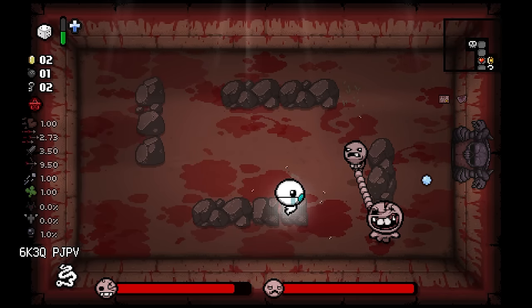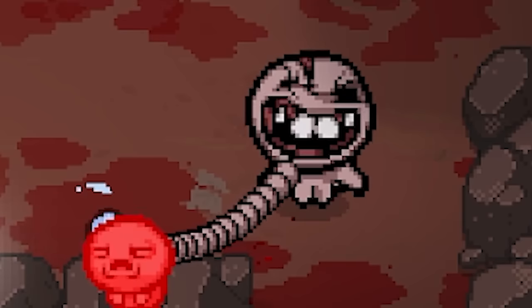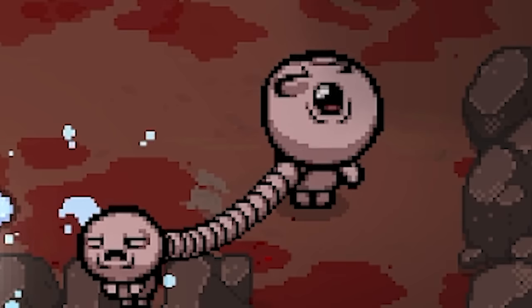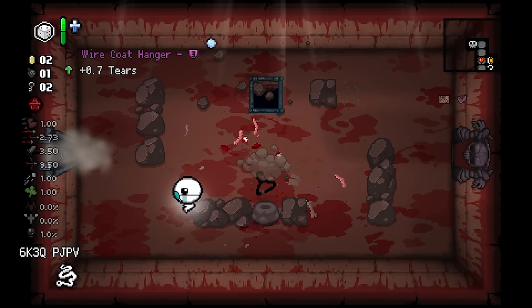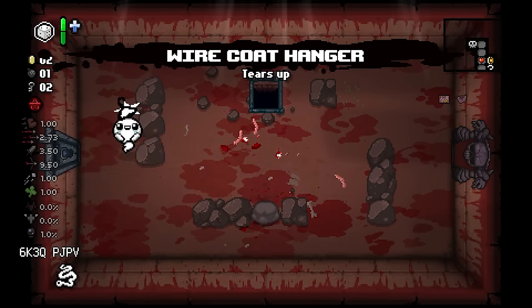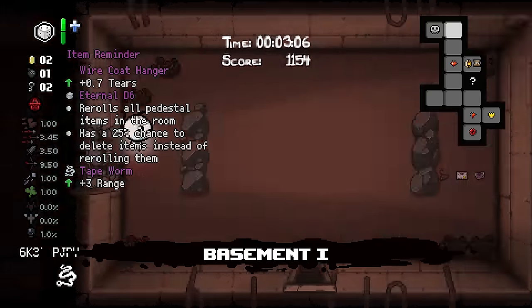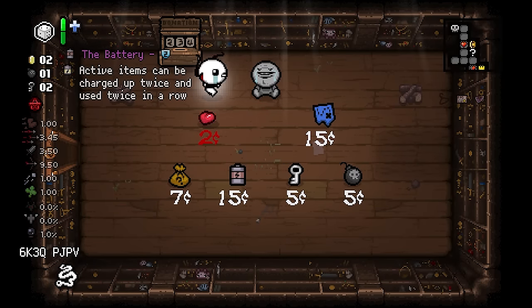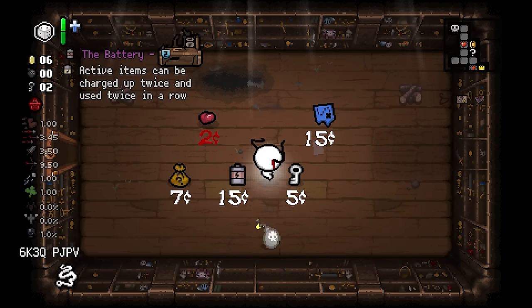Damage items would be nice at some point. Oh there goes the small guy and we're good. Coat hanger - sick. I have a bomb... I don't know what I want to do, probably just blow up the donut machine here. Yeah whatever - that is enough for nothing. Screw it, secret room.